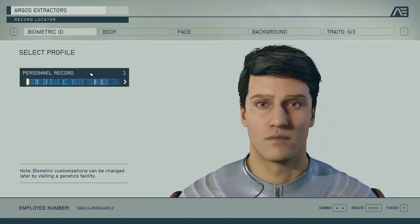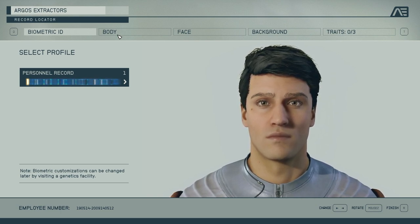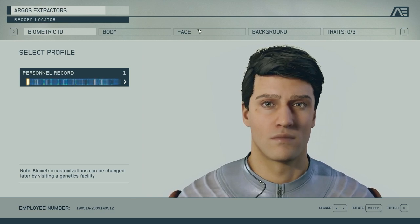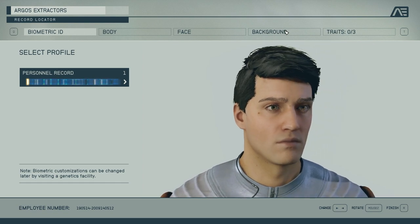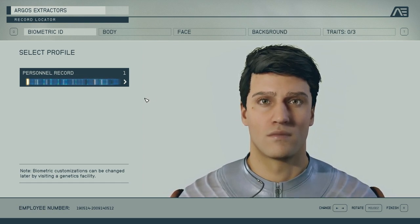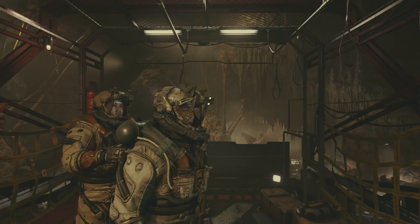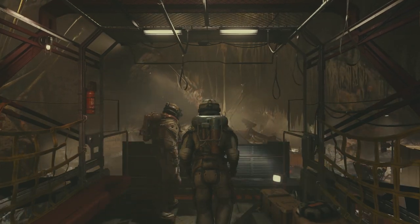We're going to start by looking at the presets — these profiles over here. Then we're going to jump into body customization; there are both male and female options. Then we'll do male face and female face — the full customization of the face itself. Then we'll have a look at the backgrounds and the traits. Much like other Bethesda games, you've got to play through an intro of about 10 minutes to get started on character creation, so keep that in mind.